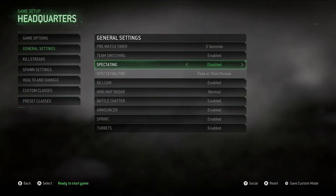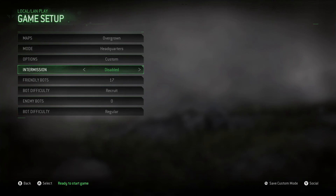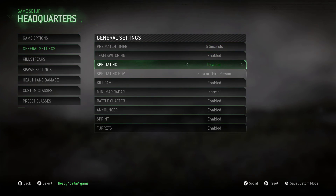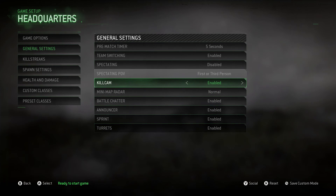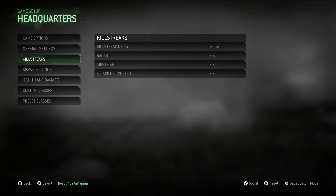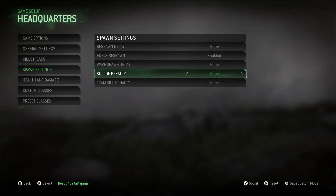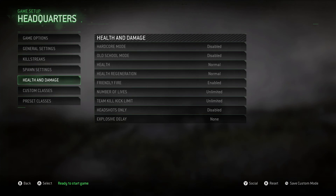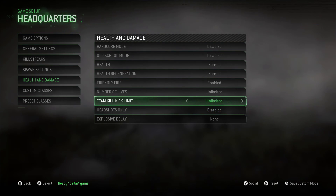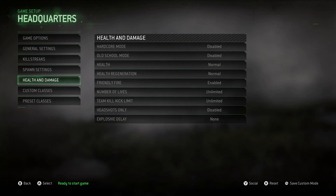Then go to Options, Game Options — set everything to Unlimited. Go to General Settings, enable Kill Cam, and make sure Sprint is turned on. In Spawn Settings, set Spawn Delay to no, Suicide Penalty to no, and Team Kill Penalty to none. Under Health and Damage, set Explosive Delay to no, Headshots Only to no, Team Kill Limit to unlimited, and Number of Lives to unlimited.